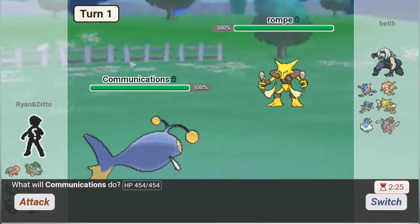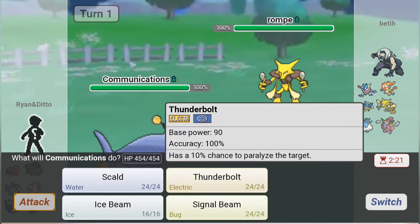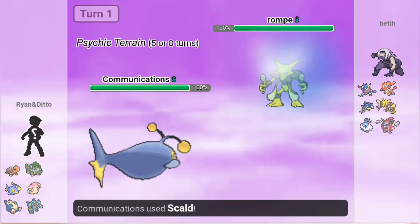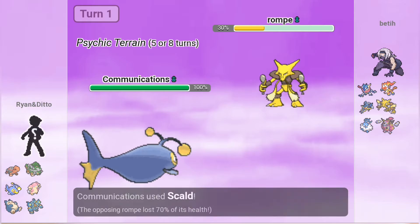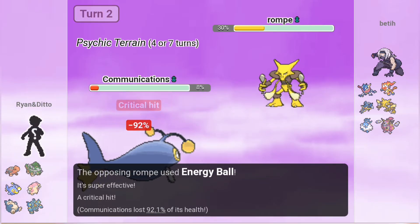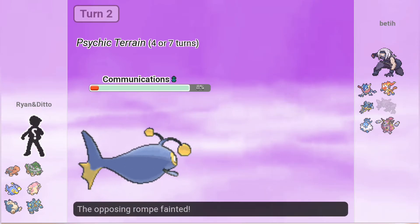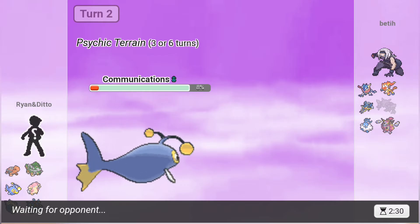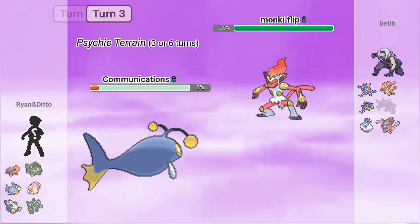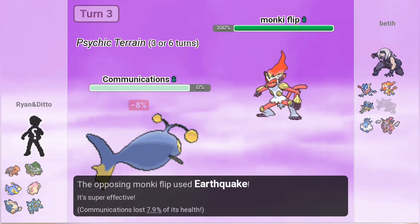This team is pretty threatening, especially with the Greninja running around. So I think I'm actually gonna lead with Lanturn. I don't want to lead with Alakazam — and of course, as I say it. Yeah, this is called Psychic Terrain. Psychic Terrain. Energy Ball — oh, that was a crit too. Okay, we got rid of the Alakazam. Nice.